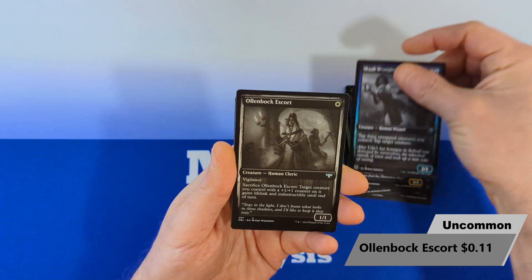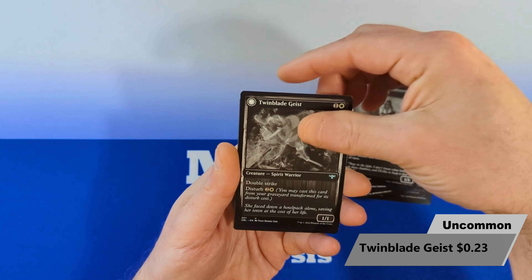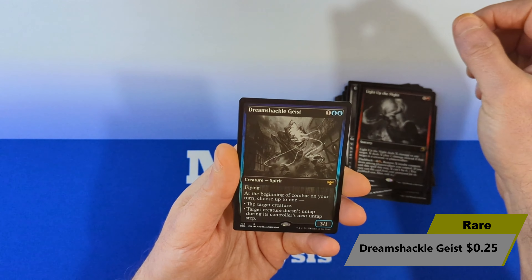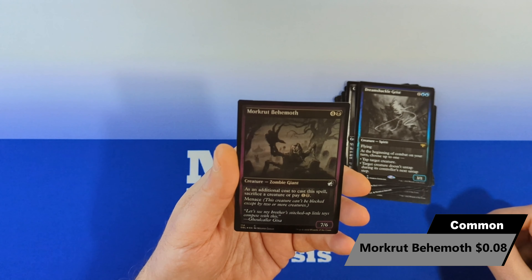With a Scab Wrangler, we're going to see an Allenbach Escort, then we're going to see a Twinblade Geist, followed by a Light Up the Night Rare, a Dream Shackle Geist Rare, and a Mortuck Behemoth Common Foil.